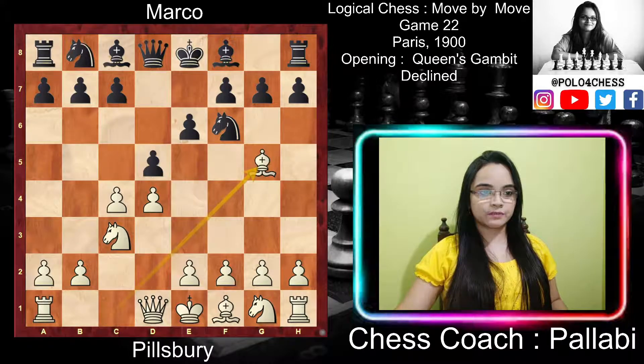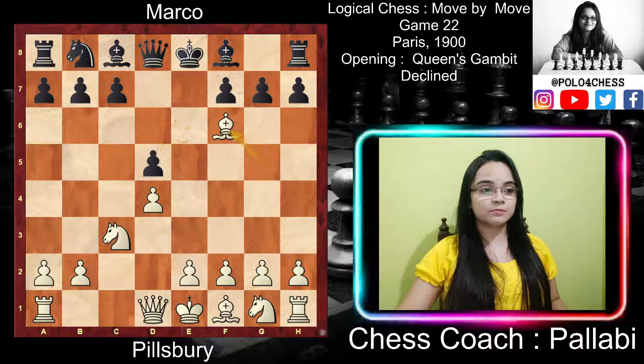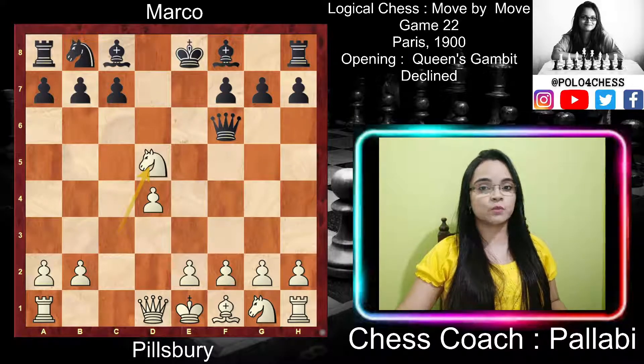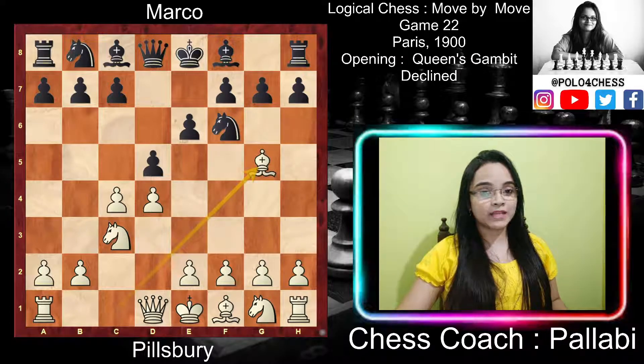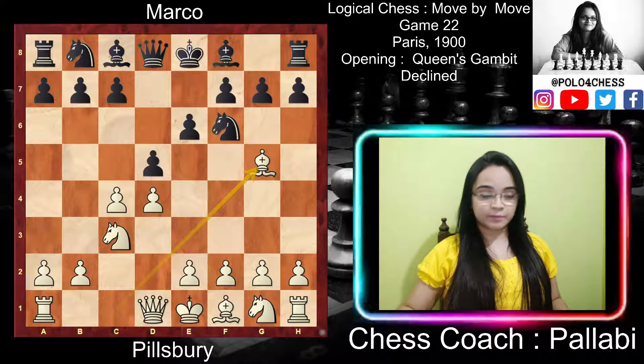White played Bg5, a pin which threatens to play cxd5, exd5, Bxf6, Qxf6, and then Nxd5, gaining white a pawn. If instead of Qxf6 black plays gxf6, that leaves black with badly doubled pawns. The threat is actually of minor importance — what white is interested in is the most effective placement of his pieces. The development at g5 is extremely strong, pinning the knight at f6.